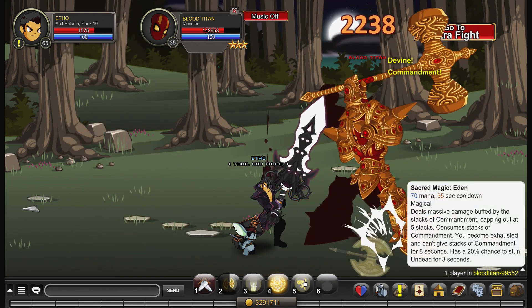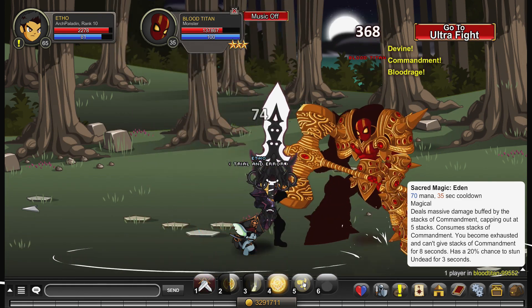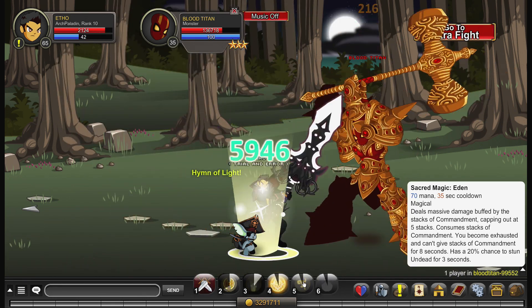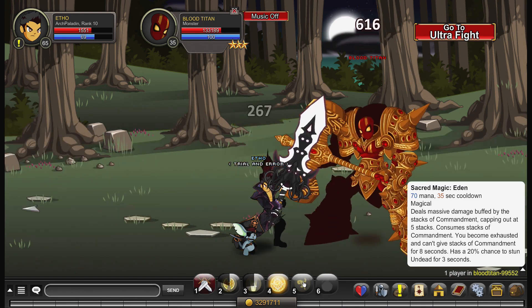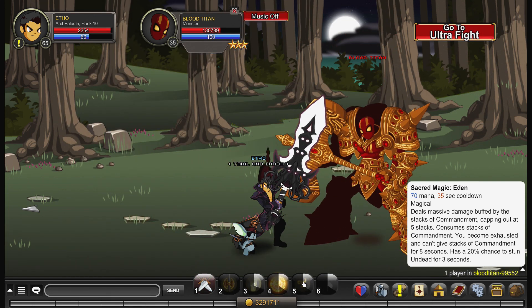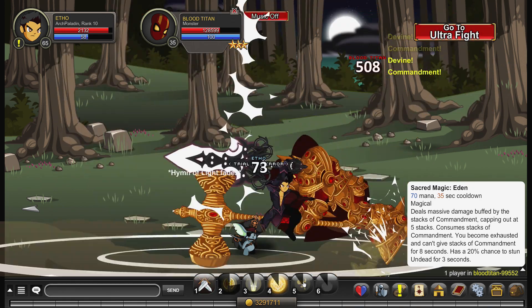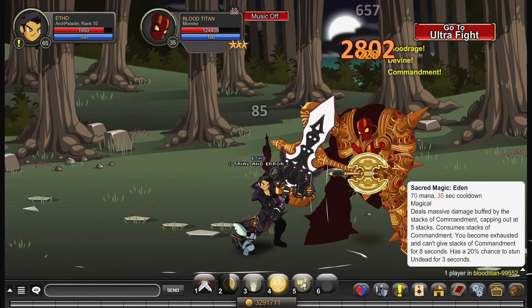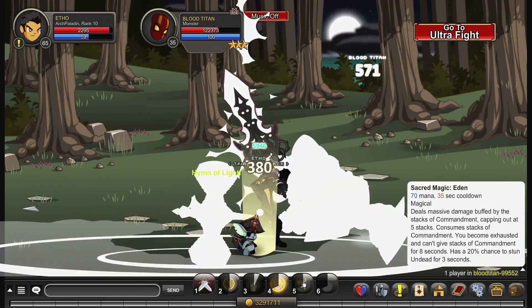Your last ability is your nuke — Sacred Magic Eden — and it consumes 90 mana, so that's a lot of mana. Its cooldown is 35 seconds. I believe this used to be 60 seconds, so they have actually listened to the community and adjusted the cooldown down to 35 seconds — unless I'm wrong and it was always 35 seconds, but regardless I thought it was a lot longer. It deals massive damage buffed by the stacks of Commandment up to five stacks, so if you use it by itself it's not going to deal much damage, but those first five stacks of Commandment are really going to affect the damage.